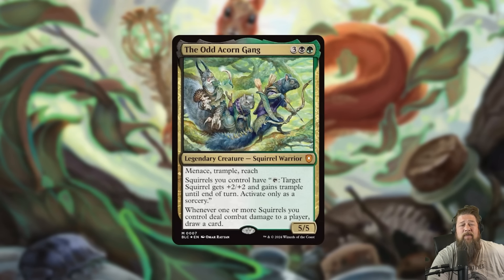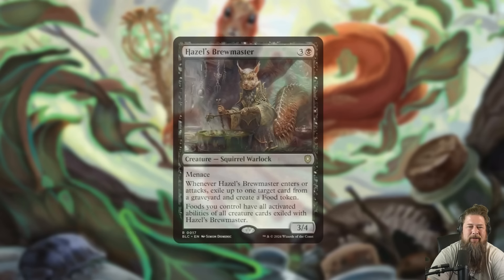Old Acorn Gang is a very scary squirrel commander. I would say it probably ranks below Chatterfang as far as how strong it is as a combo commander, but it is really fun. And I think you just jam them all together in the same deck.